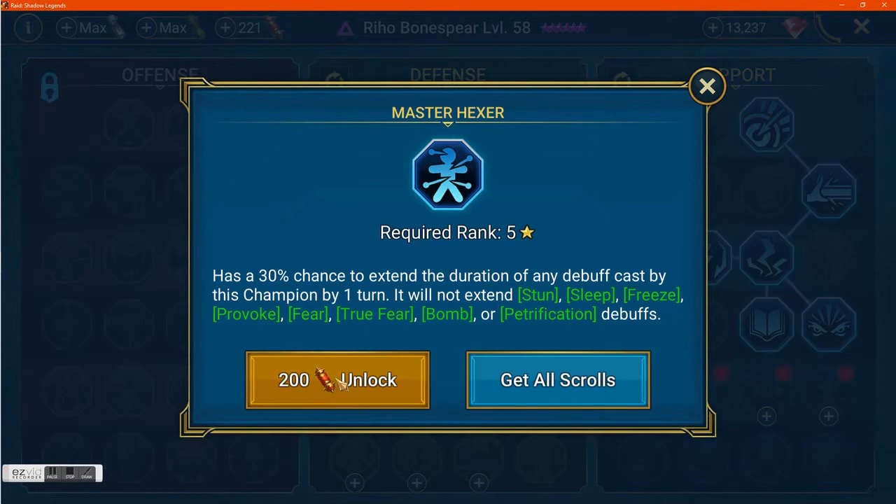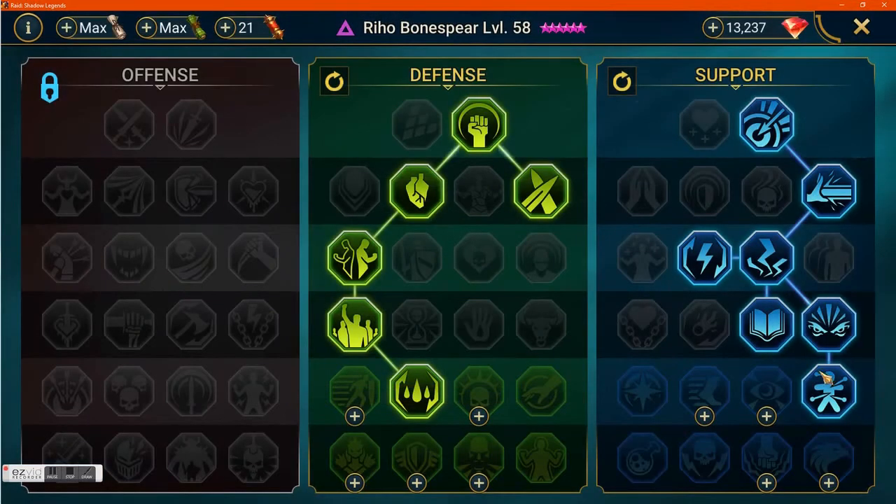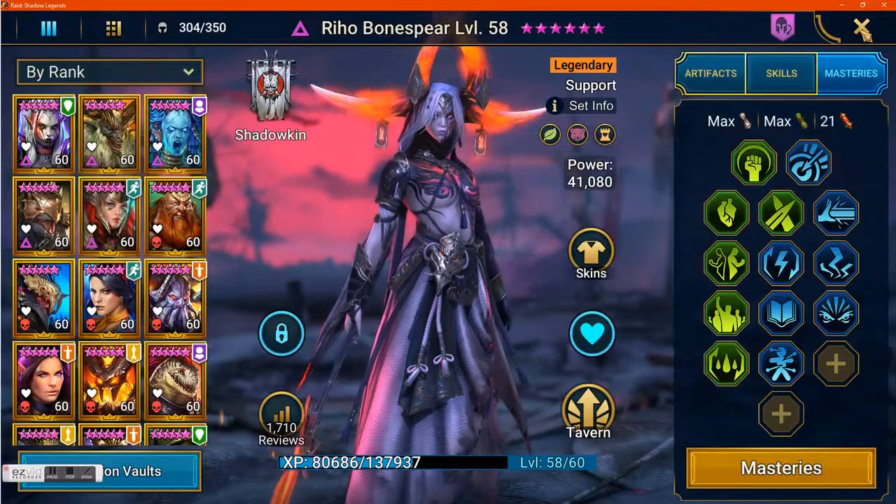There's a little bit of lag going on right now — probably because I'm taking the video. Anyway, you can see that Riho is not on the offensive tree, which would make it more difficult. For your farmer, you really need to be on the offensive tree with War Master — it's very helpful.